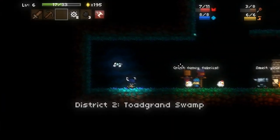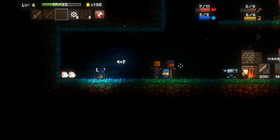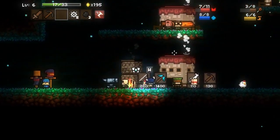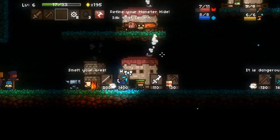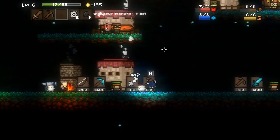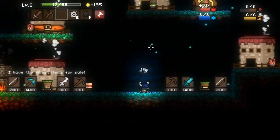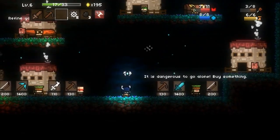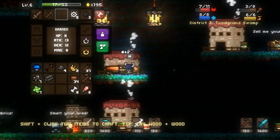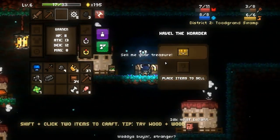Let's go to the swamp. District 2 swamp — hell yeah! I'd really like to buy this diamond pick or that diamond sword. Wouldn't that be fabulous? Who the hell's gonna have 1,400 gold at this point in the game?